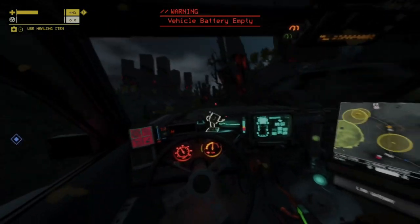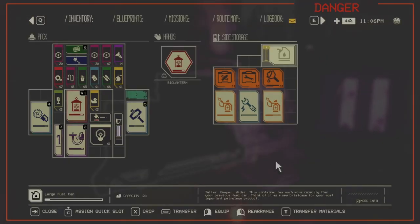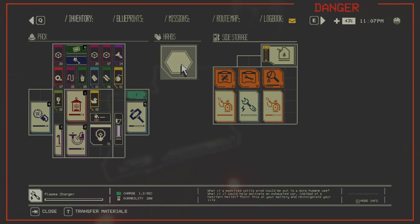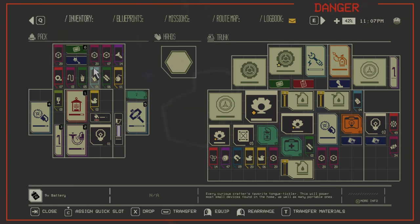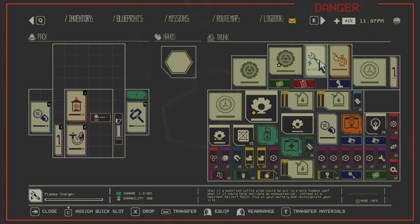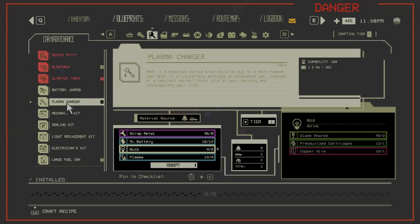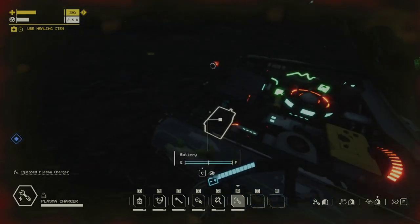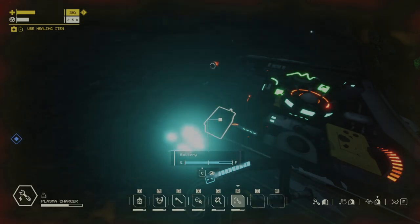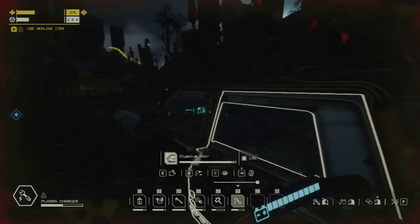But okay, let's just visit this. I need to just recharge this. So let's see this in hand — because I want to leave this to then scrap it when I get back. So we need a new one. Can I craft just one plasma charger? Very good. And recharge this. So now I can drive around here as long as I want — I have enough of everything, except the fuel of course.